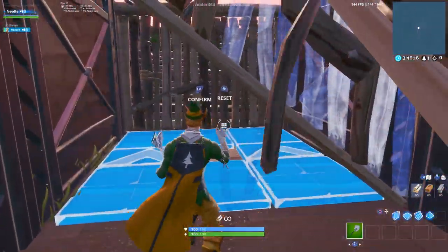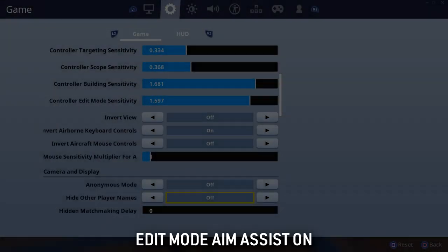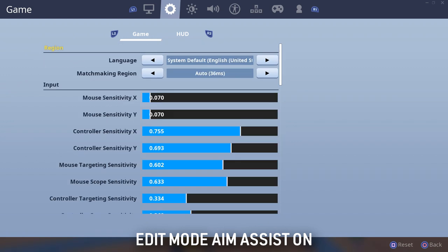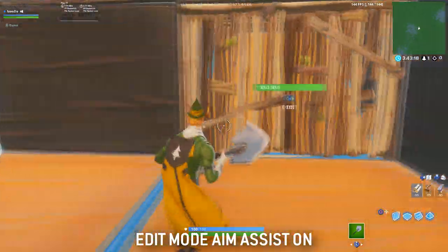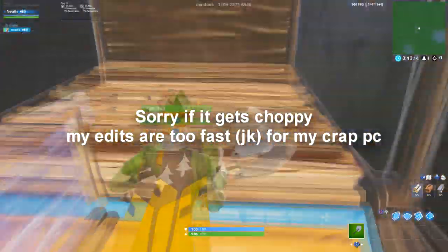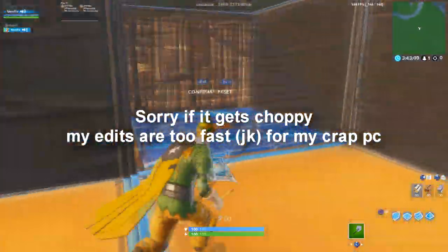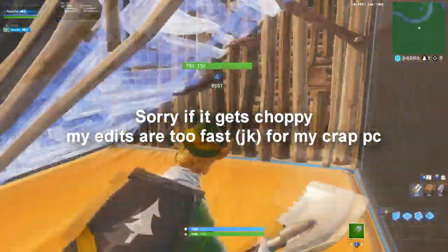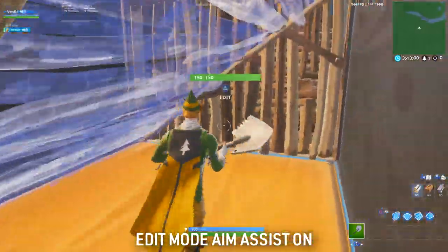That's enough talking about it — let's hop into an edit course. I'll show you gameplay of me not using it and gameplay of me using edit mode aim assist, and we'll analyze the differences. I'm going to test it in Kan Duke's all-skills edit course on the medium difficulty. I'll do one round with edit mode aim assist on, then one round with it off, and compare the results.